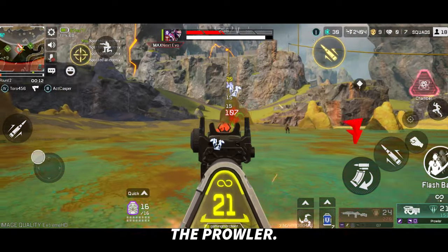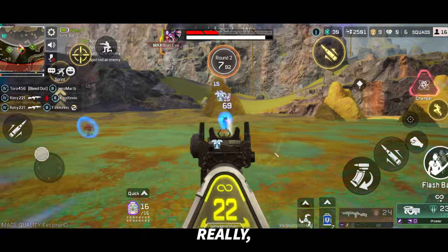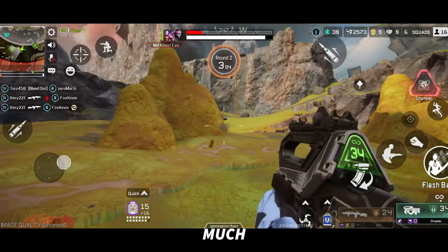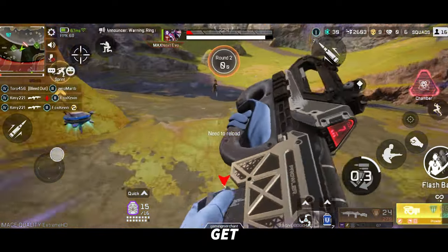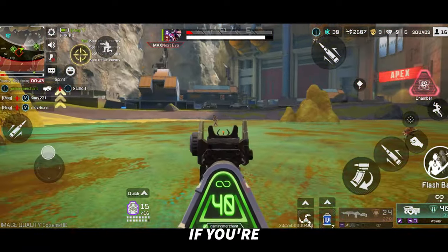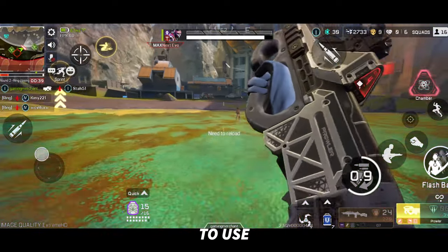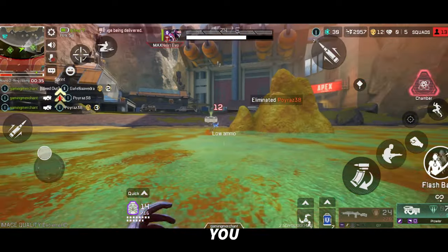Number 1, the Prowler. Now, this may come as a surprise, but the Prowler is really, really great. It has a large magazine size, much larger than the other SMGs. The damage per shot is really high, and if you can get a select fire, you're almost guaranteed to knock people before you have to reload — even if you're bad at controlling recoil, because it's just so easy to use. It's really good to use whilst jumping around too. It's just such a great, strong weapon that you have to try.